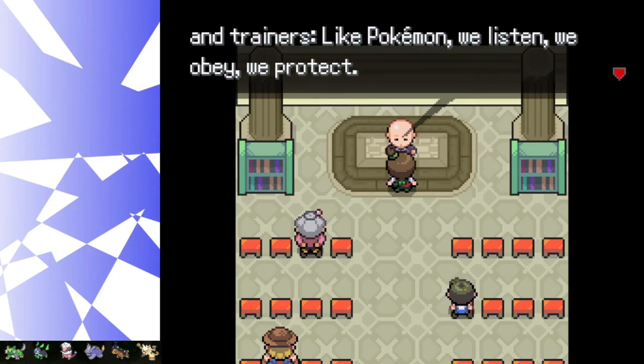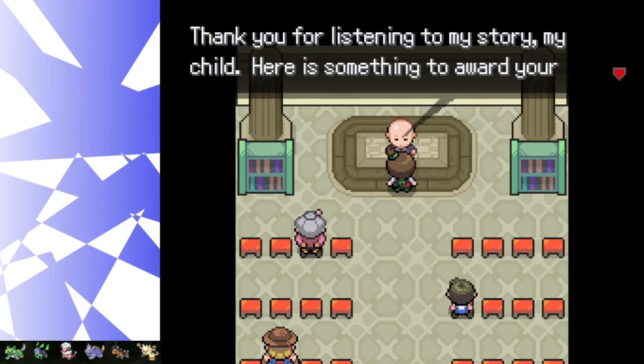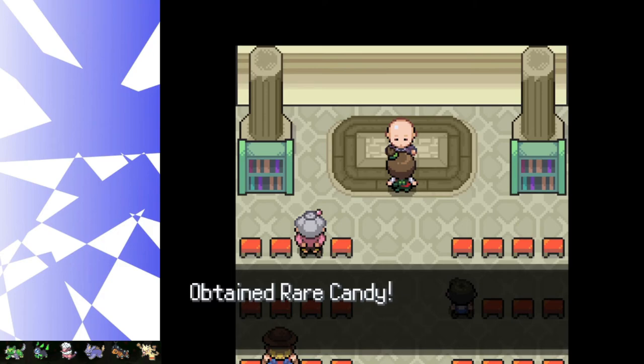"The bond between humankind and Oteus and Mutuos is like that between Pokemon and trainers. Like Pokemon, we listen, we obey, we protect." Thank you for listening to my story, my child — here is something to reward your patience. I obtained a rare candy — perfect.